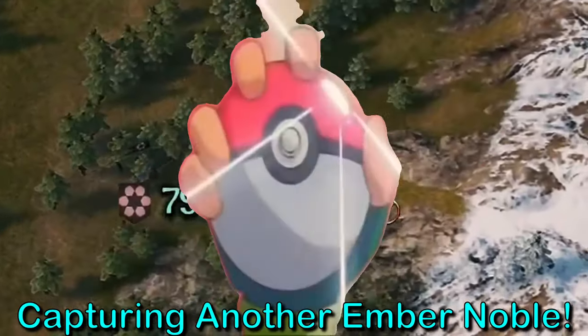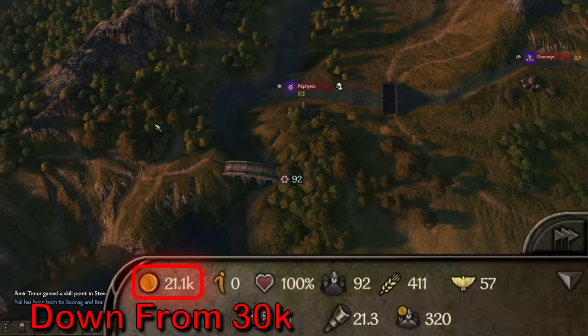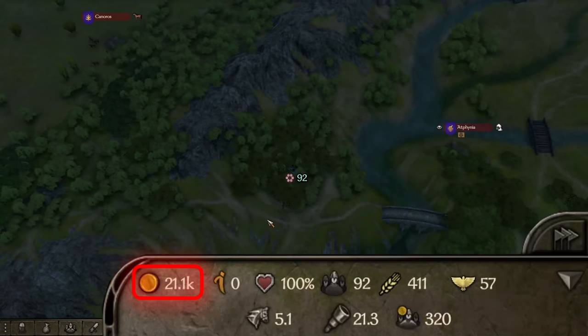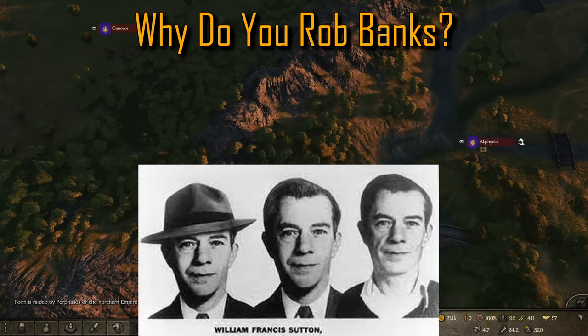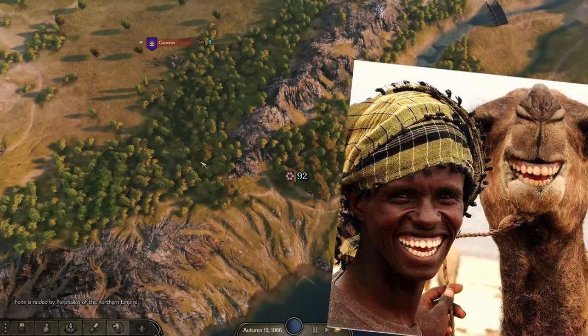Looks like we're collecting minor clan nobles like Pokemon. Our bank balance has steadily been on the decline for the past two weeks, and we can't sustain this many troops in the long haul through killing bandits and picking off peasants. It's time to move into the big leagues now. A famous bank robber by the name of Willy Sutton was once asked, 'Why do you rob banks?' He replied, 'Because that's where the money is.' It's time to rob the mobile banks of Calradia — aka caravans.